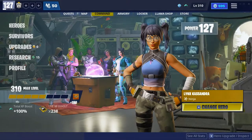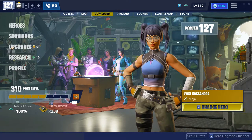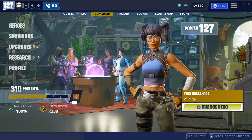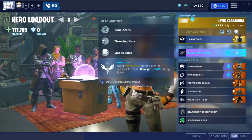Today I just wanted to make a quick video about my Lynx Cassandra build for MSK in Save the World. As we take a look, Lynx Cassandra, power level 133.